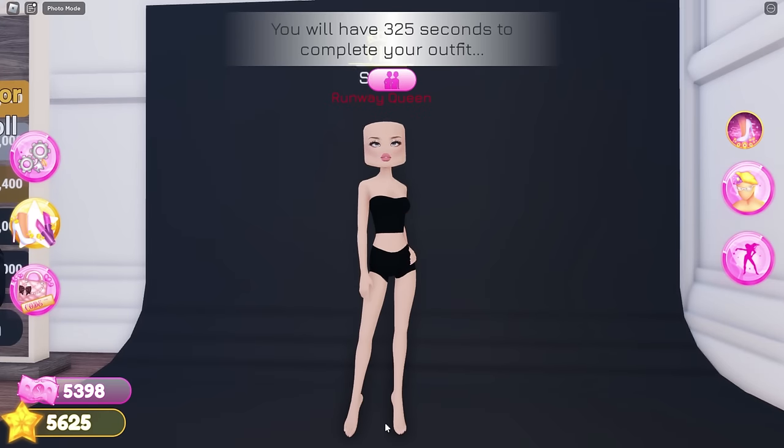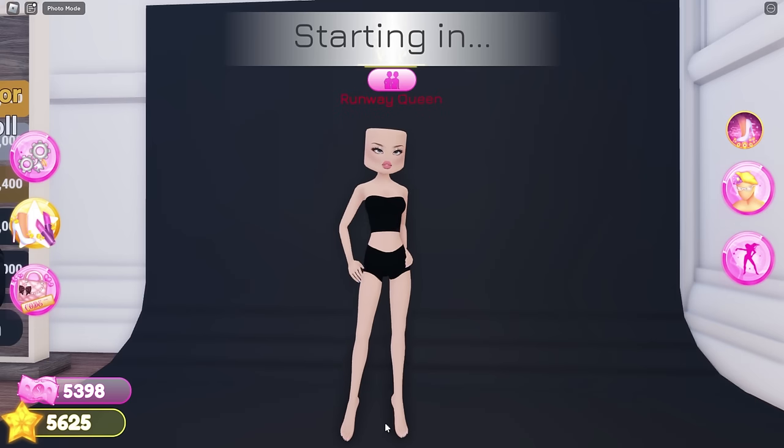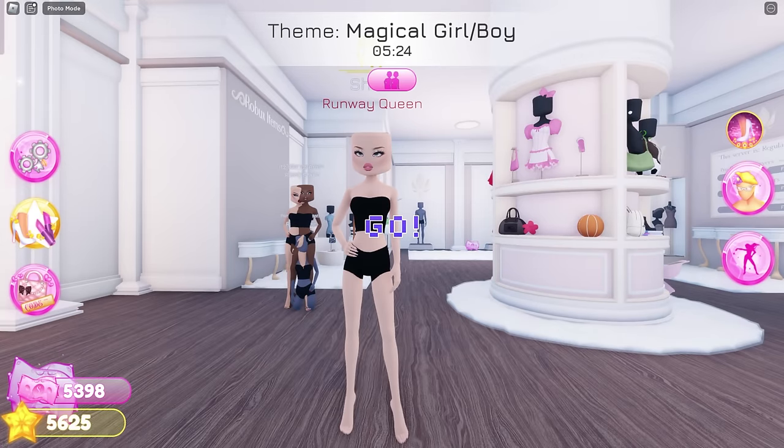The next theme is magical girl or boy. I kinda wanna do Madoka since her costume is in game already, but I feel like everyone else is gonna dress up as her. So I'll go with Sailor Moon.